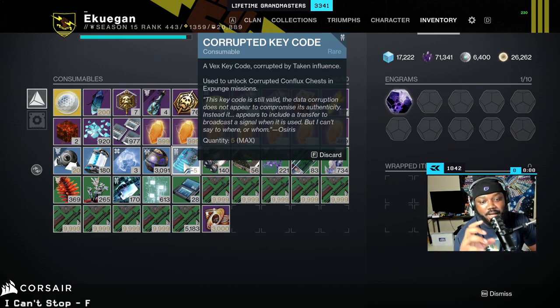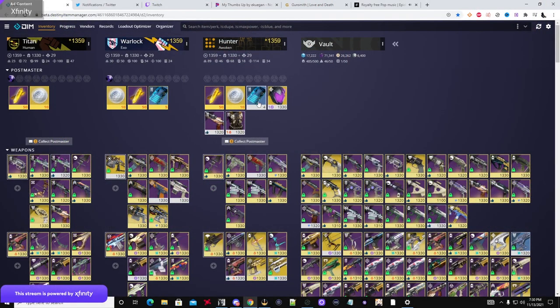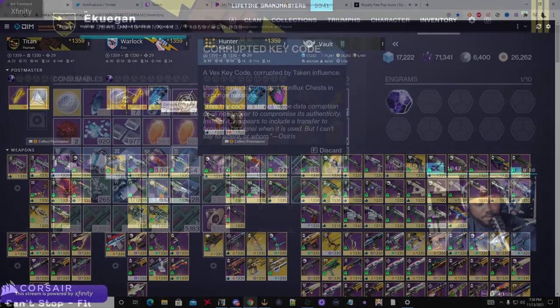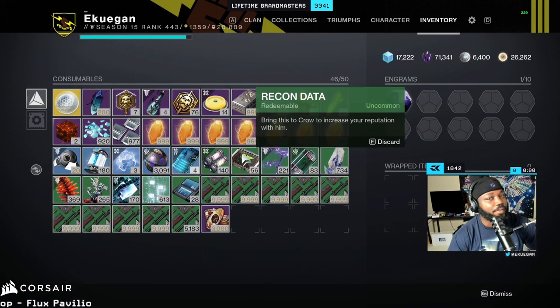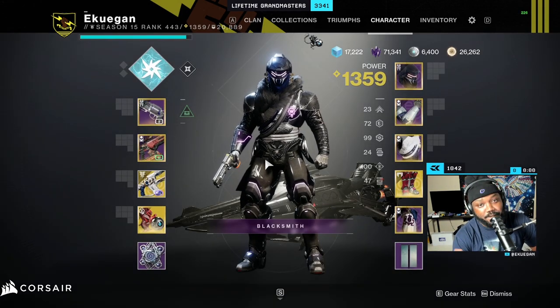Especially if you're doing a lot of endgame and you see those blue triangles drop on the ground — when you get to four, you don't want to pick that up. Leave it there, so when you leave the activity it goes to your postmaster. You basically just need nine for the week. I currently have four on my character, and if I look at my postmaster, I have four on my hunter and five on my warlock. The main thing is to try to have them ready for the next week, because after the first three, when you open that chest, you'll get something but it's not going to be a high stat piece of armor or a weapon with two perks.